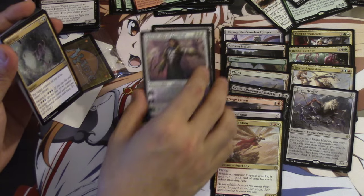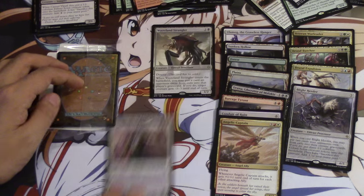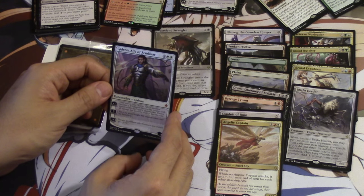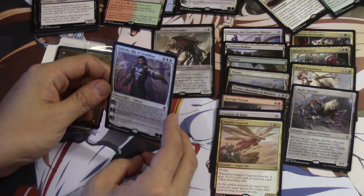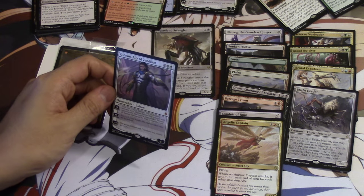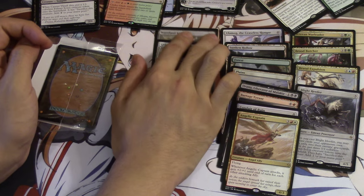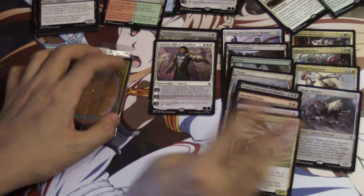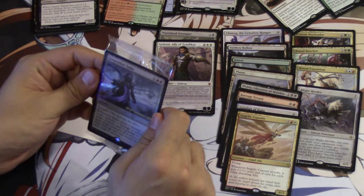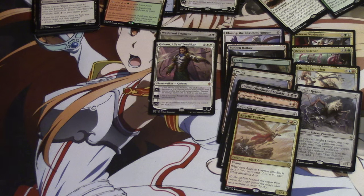This kit was amazing — you got Ob Nixilis and you got Gideon! I think if there is an ally deck it will rely heavily on Gideon. Gideon Ally of Zendikar: until end of turn it becomes a 5/5 with indestructibility, preventing all damage dealt to him. You can use the minus ability to make a 2/2 white Knight Ally token. That is so good! There's another card in standard called Shrine, and Shrine with Gideon might be the best combination. Spike: two damage to target creature, three to another, four to another — that is the weirdest promo.